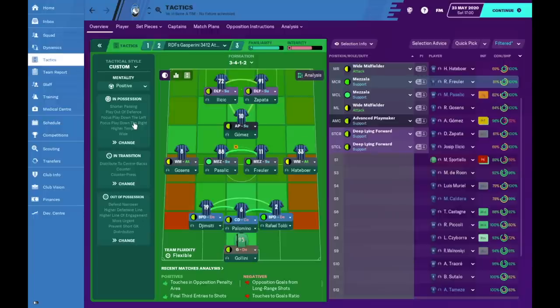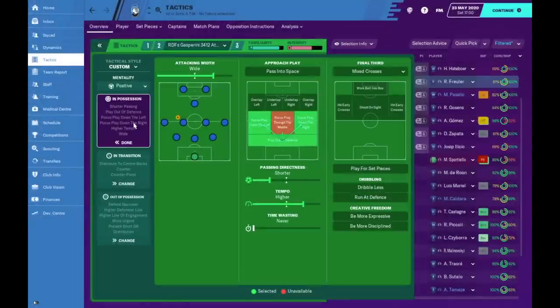Now that we've focused on the key areas of Gasperini's play, let's do a quick run through the team and player instructions. With attacking width, we've gone wide to stretch play more and focus down the flanks, creating space for our players to move into. For the approach play we focus down the flanks to keep the ball in wide areas and create overloads, though I noticed when playing bigger opposition this didn't always work great.